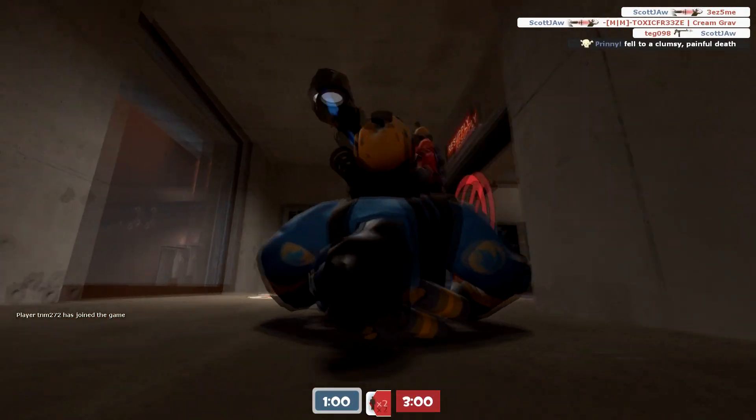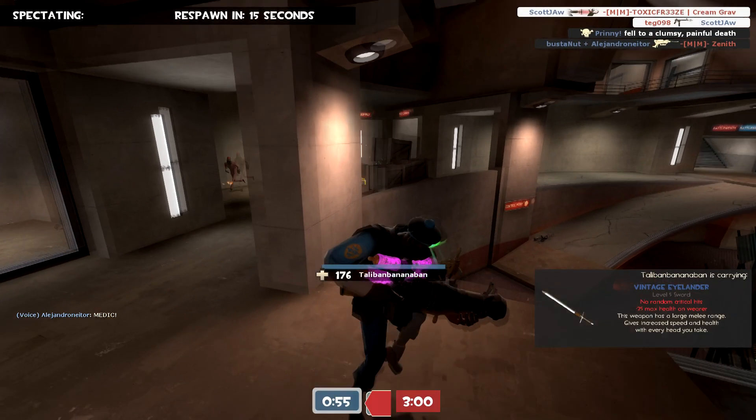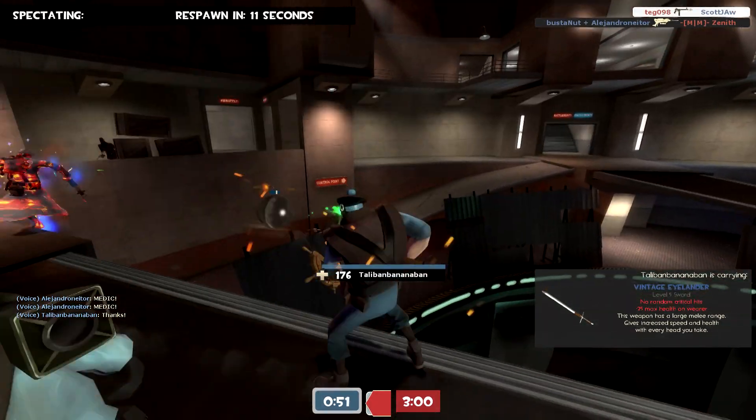You just stand right in front of the spawn point and you can kill a lot of people through the door. A lot of times people don't know you can kill them through the door, but you can. I was getting crits and now I have to respawn.